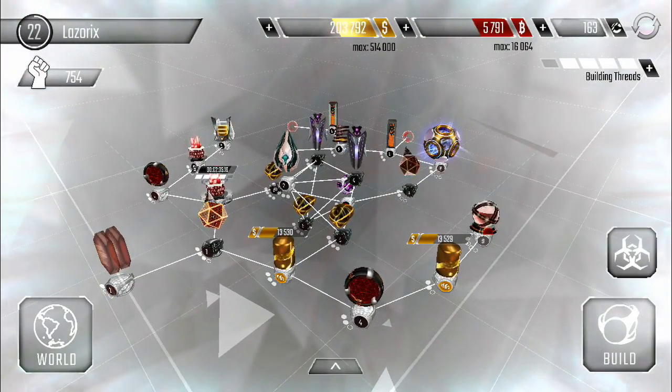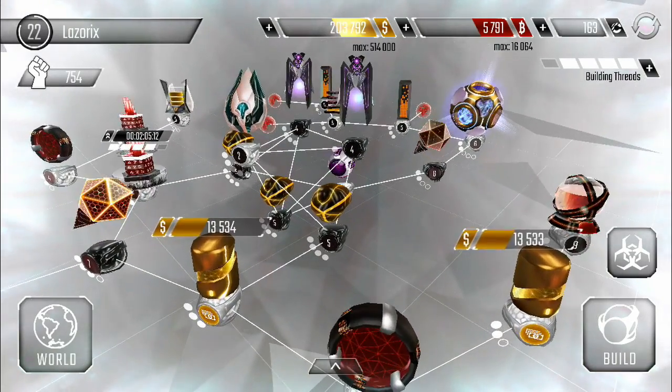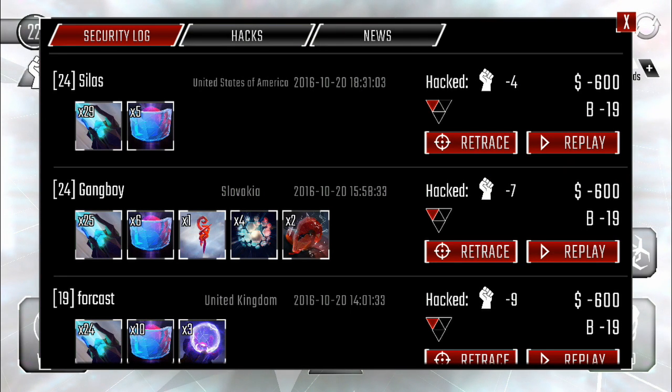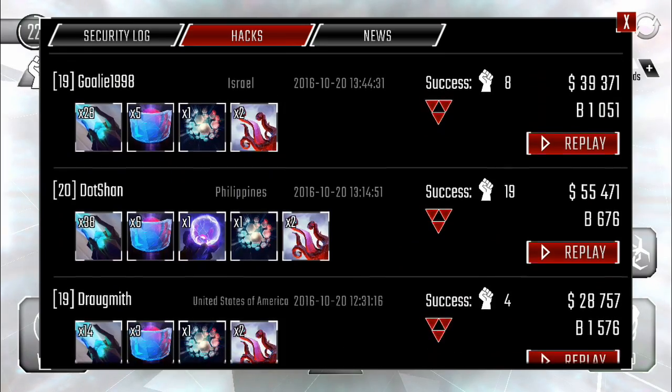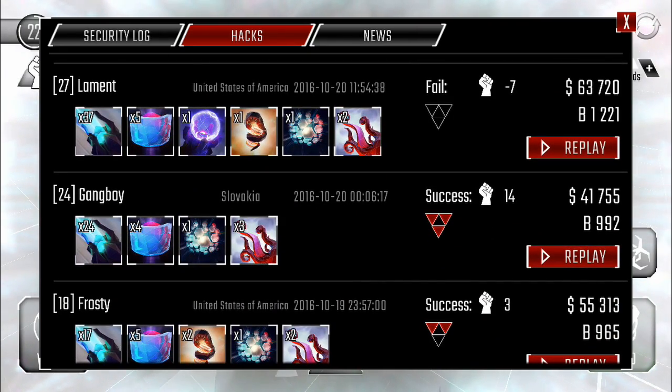We have some things we got to do today, but there's a quick replay I want to show you. Last episode we attacked a level 24 gang boy — we just used our normal three krakens, protector, yada yada — and we got a ton of money from him.